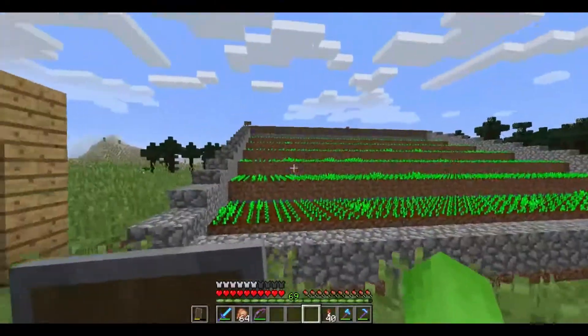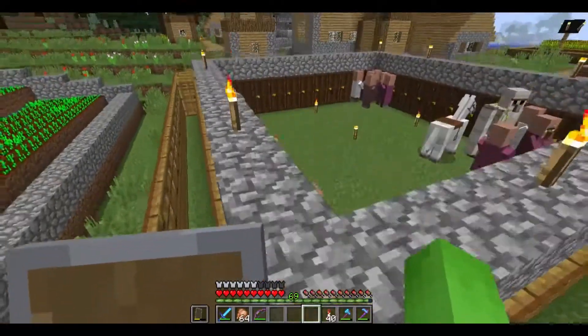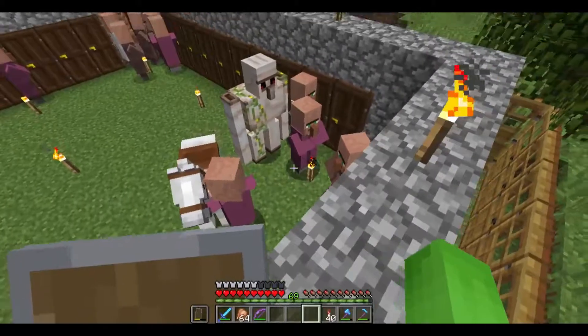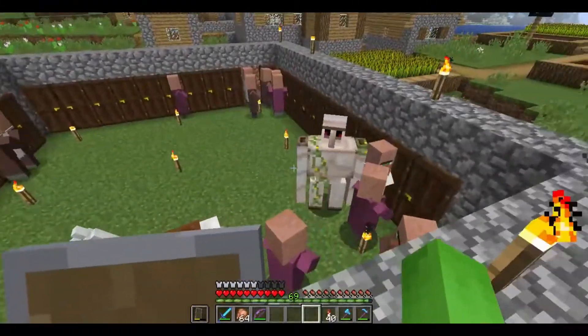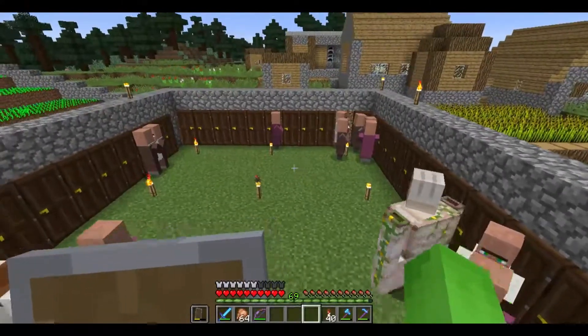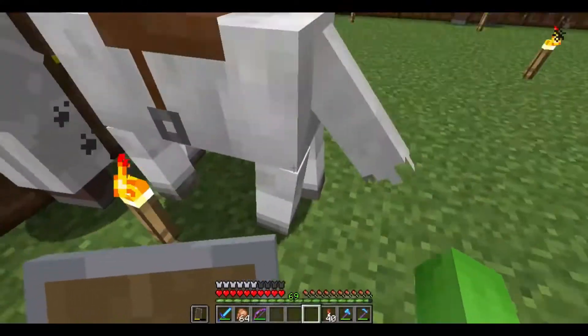Taking a step back from this ridiculously sized potato farm, we just head up to the villager area. There's a couple things I want to say. First, the villager farm obviously is working really well — I'm really happy about that. It's apparently really good at producing clerics. And second, look what I found — this horse.